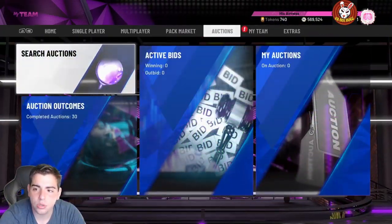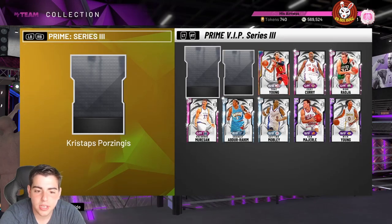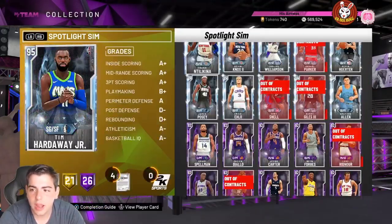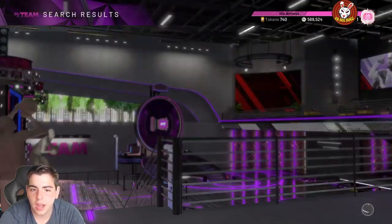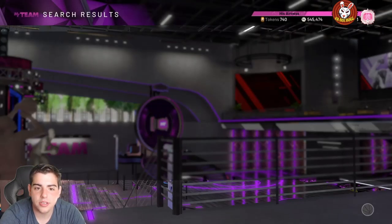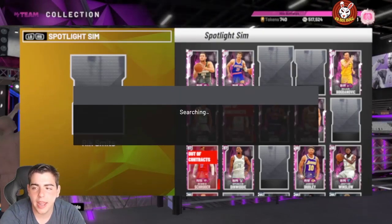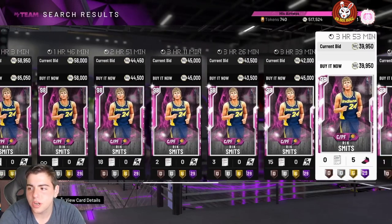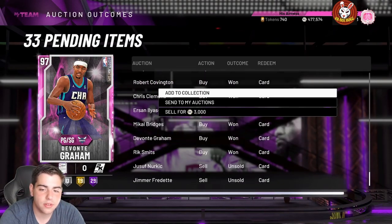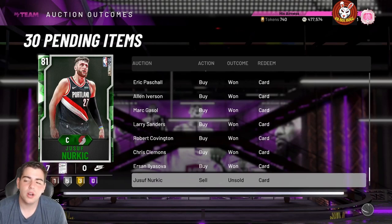We are about eight cards away from Galaxy Opal Anthony Davis — once we get these four coaches we'll be set. I'll probably have 15 million MT once I get AD, so if you guys need MT hit me up for good prices. Honestly, I think this content is kind of iffy. Peja is a big-time bust in my opinion — his 89 perimeter defense and speed just won't cut it. But we're so close to Anthony Davis, about five cards away, so let's do it.